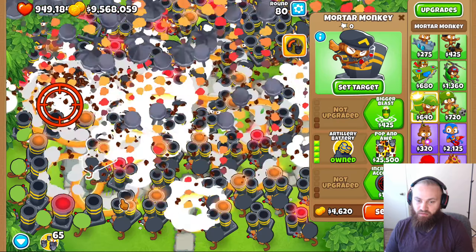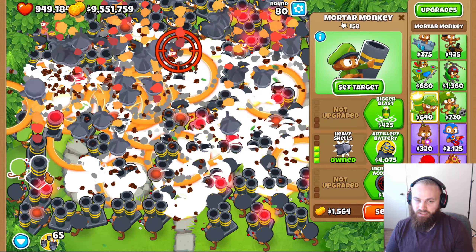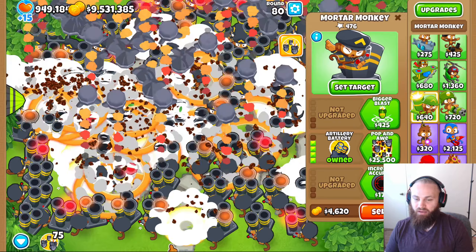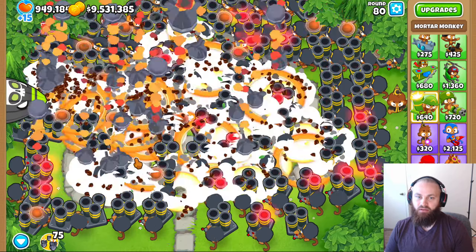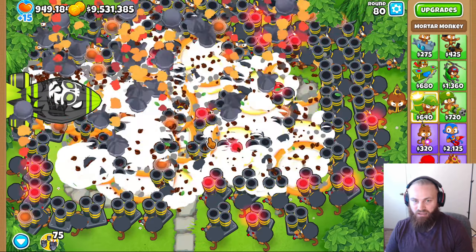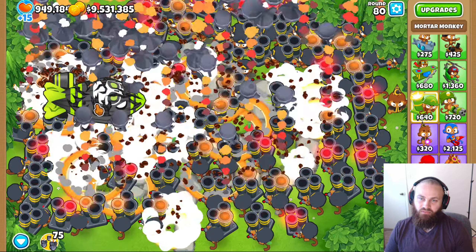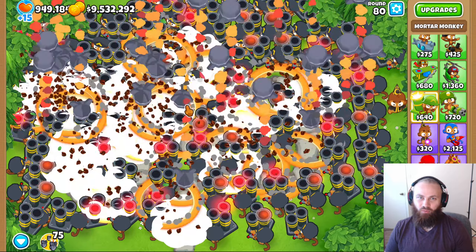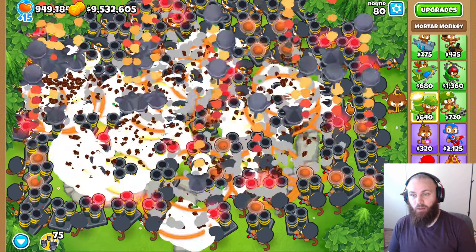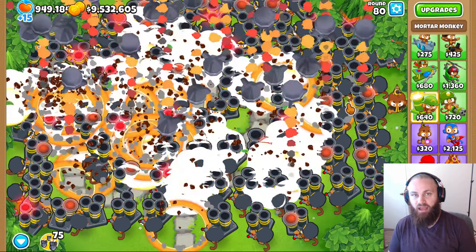This is the first time I've had abilities to be used — we're not going to use abilities on this experiment. Now that every single mortar monkey is 0-4-0, I think they definitely have it this time on round five. I think they're going to pop it about midway, right here or something. Yeah, that was pretty easy. All right guys, that's all my upgrades — it takes 75 mortar monkeys upgraded to 0-4-0 to pop one ZOMG. I'll see you guys in the next experiment. Have a good one.